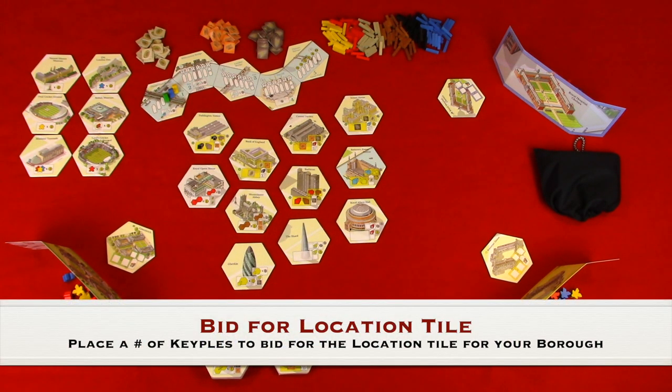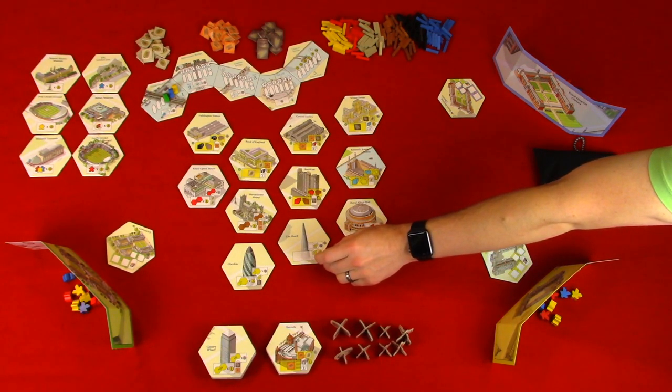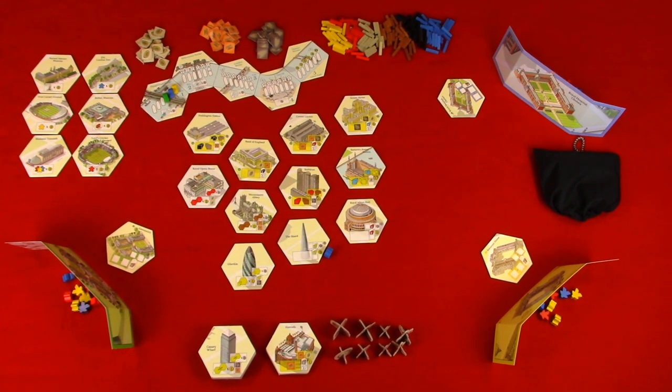Action one: bid for a location tile. To bid for a location tile, a player places a number of the same color keepals on their side of the location tile hex. To raise a bid, the player must place a greater number of keepals of the same color as the previous bid. When a player is outbid, they can add more keepals to their bid using the same color keepals behind their player screen on their next turn, or on subsequent turns they can use the keepals they originally bid, but you have to keep the keepals together. So yellow bid for the location tile, The Shard, and bid one blue keepal. If another player wants to up the bid, they're going to have to bid two or more blue keepals. At the end of the era, the highest bid will get that location tile.